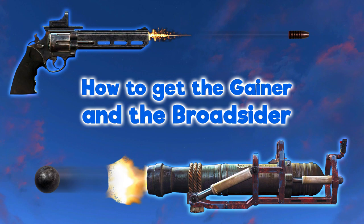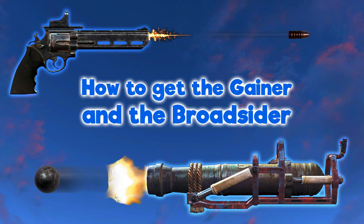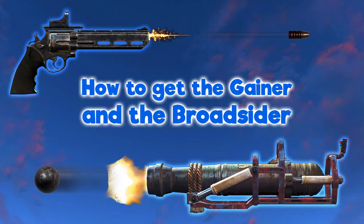About a month ago I posted a video on how to get your hands on the Spray and Prey and the Overseer's Guardian. They were both in the same location so I put them in the same video and called it a two-for-one. A couple weeks later I did another video on how to get your hands on the Justice Shotgun and Les Fousis Terribles — both shotguns, so I put them together too. I'm back with another two-for-one Fallout 4 Legendary Weapon Locations Guide.